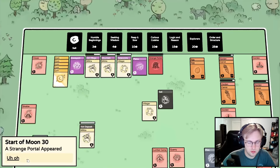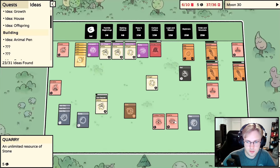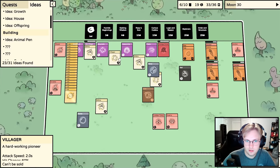A strange portal has appeared again - that's not good. We're running low on food. I think we'll just sell all of this. We're gonna have to put the militia on whatever comes out of the strange portal. This cow's gotta get out of here - I'll kill it. I'll figure out the animal pin later.